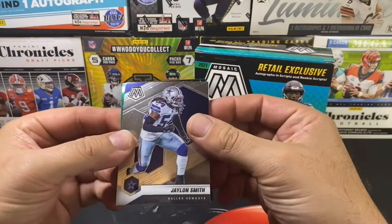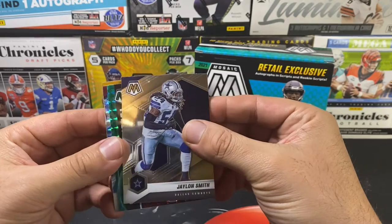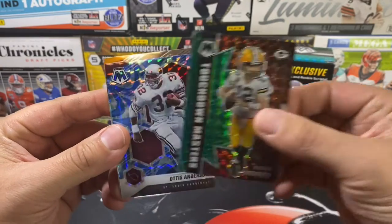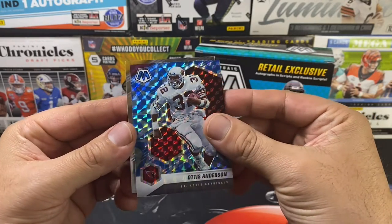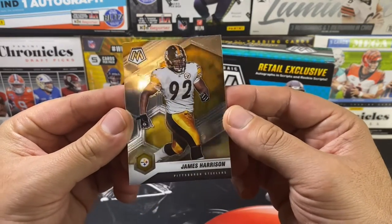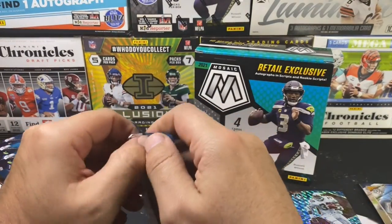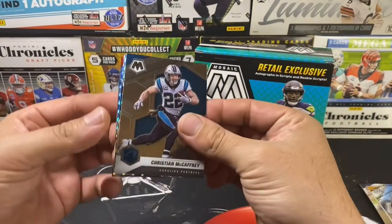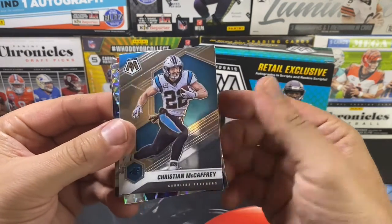Right up the rip we got Jalen Smith, and there's one of our Blue Reactives. Aaron Rodgers on the Touchdown Masters — absolutely love those inserts — and our first blue is going to be an Otis Anderson, that is a throwback vet. Our final card is James Harrison for my Pittsburgh Steelers. I'd love to know down in the comments how many of you watching have actually pulled a Genesis or a Honeycomb.